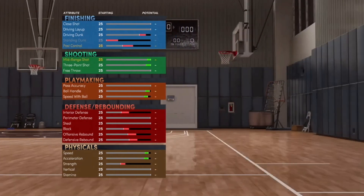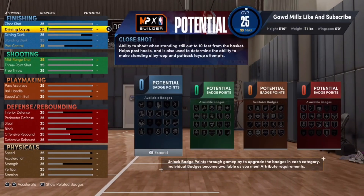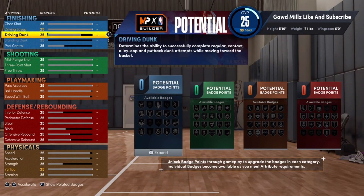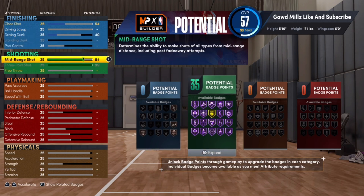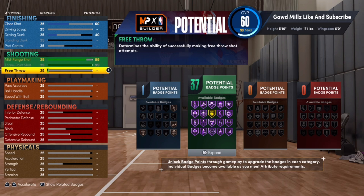Here's the build: we're going to put driving dunk at 40 — I'll explain that in a bit. We're going to max out the three-pointer all the way up. We're going to put mid-range to 89 to get 37 shooting badges, and we're going to put free throw to 94.